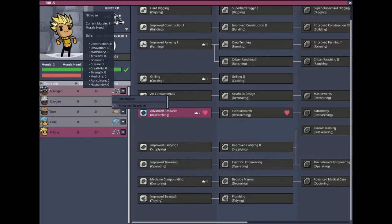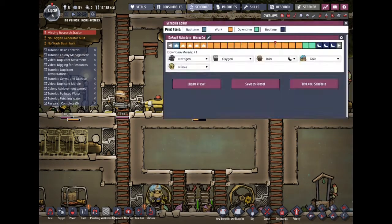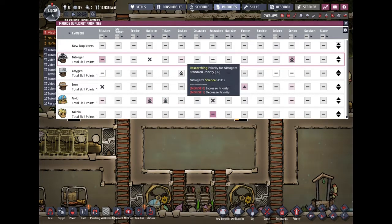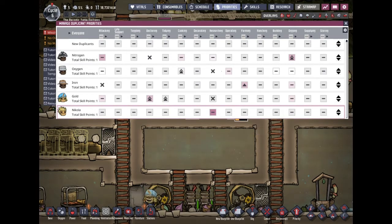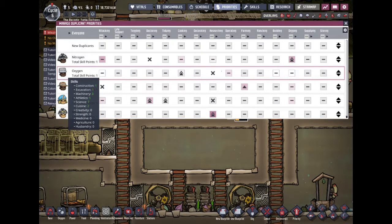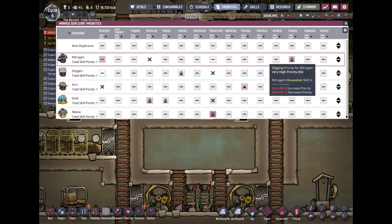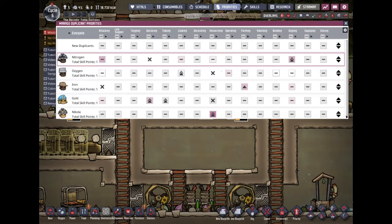Dang, I already wasted his level — I didn't know we were gonna get a researcher. We'll get rid of his ability to research right now and put this guy on high research priority. Then we'll put Nitrogen on excavation — he's already our digging guy, so that's fine. But if we're not digging, we'll need him to do something else, which would probably be cooking because he has plus three cooking already.